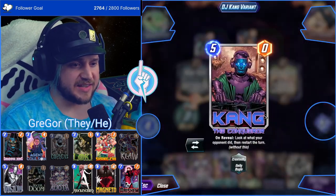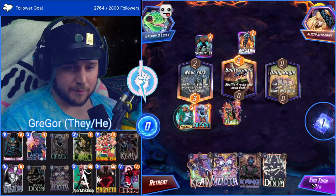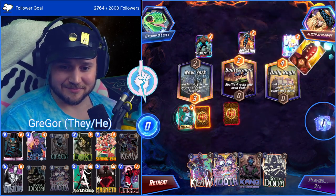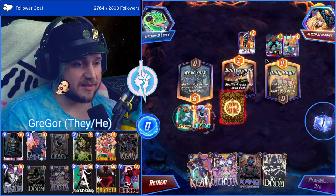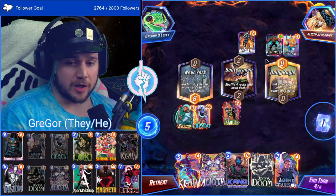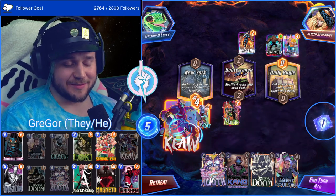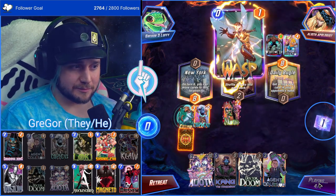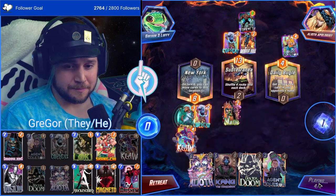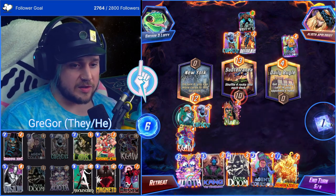Kang the Conqueror — I don't think I've ever seen this variant. OJ Kang variant — dude looks like he has a massive head. If we Doom, we clog ourselves — let's do the mind game here and see where they play because we can Aliath next turn. That's always an option. It's Wongors and then Wolverine and then Makari, okay.